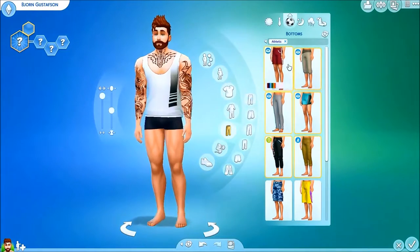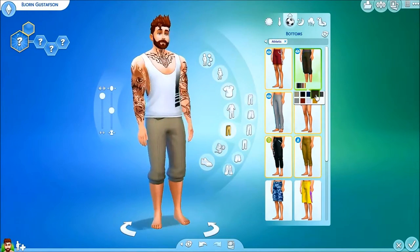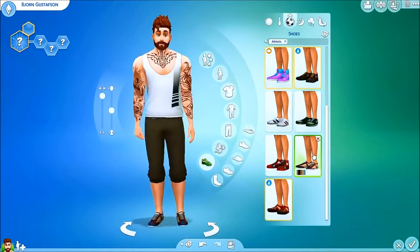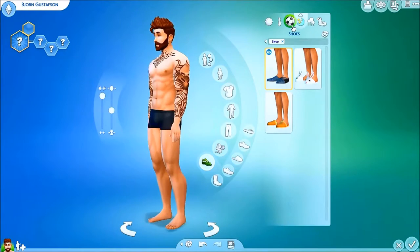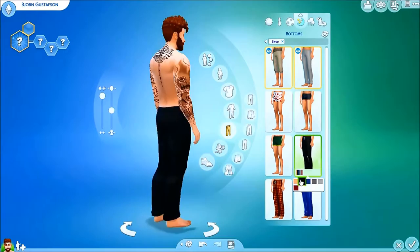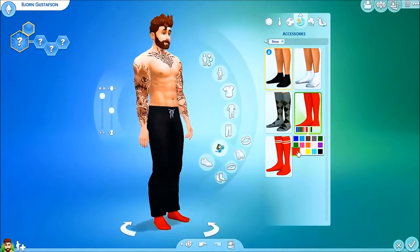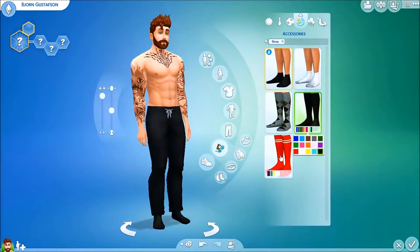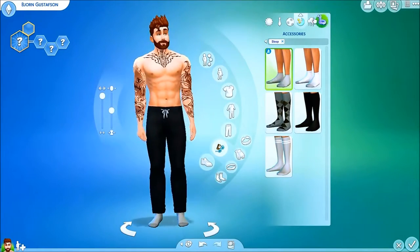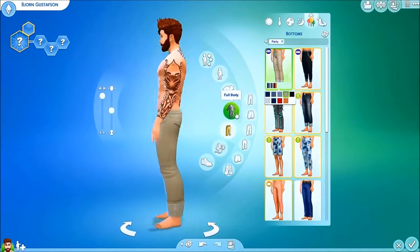For the athletic category, I kept it very simple — a brown, tan-tone color that just looked really good on him. For sleepwear I gave him some bottoms, and I think I also gave him a couple of socks, which I don't do that often. First I was going to do red socks but it looked weird, so I just went with a basic gray sock.